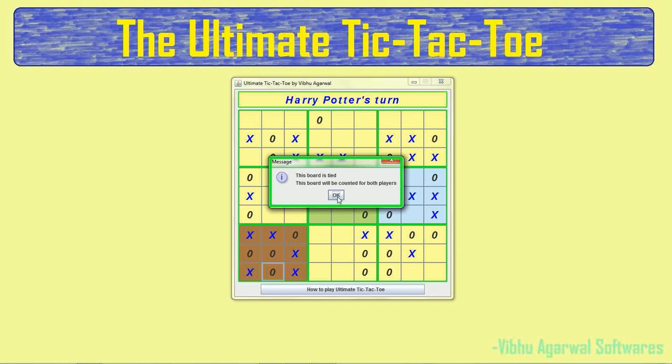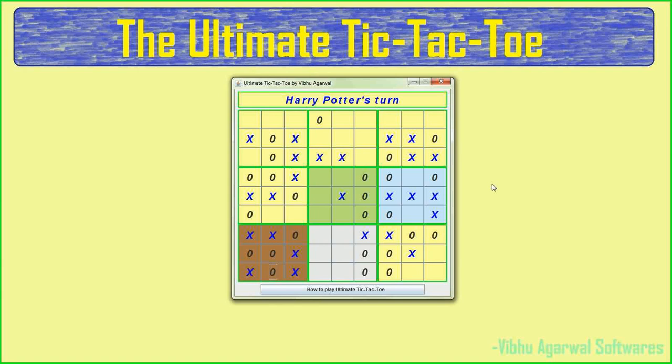You can see this board is tied, so it will count for both X and O. Where we would normally put just X or O, here we put X and O together because the board has been tied. The software uses red color for a tied board, and it looks very clean.